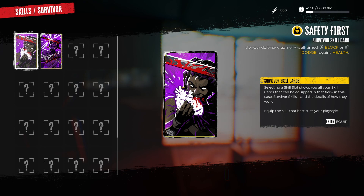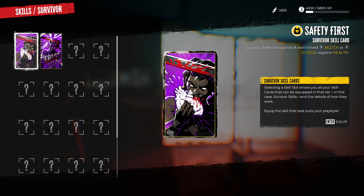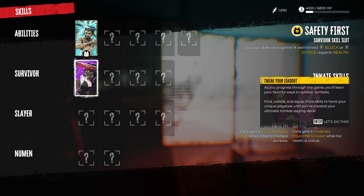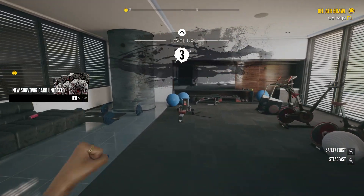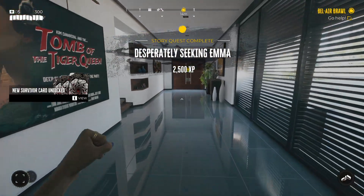We have a new skill card slot. We can get Safety First — which gives more health whenever I block or dodge — or Steadfast, which gives a moderate boost to toughness and force whenever I block in quick succession. Let's go with Safety First; that's more my play style. As you progress through the game you'll learn your favorite ways to slay zombies and you'll get more deck card slots.